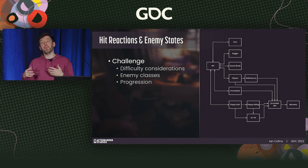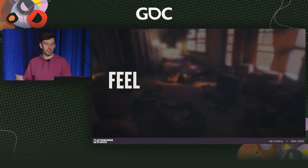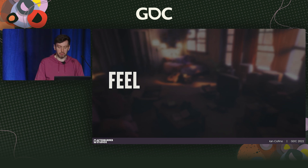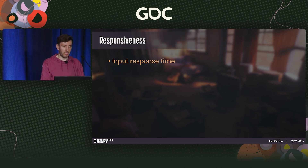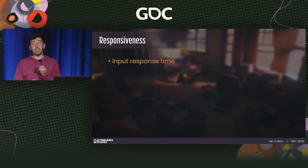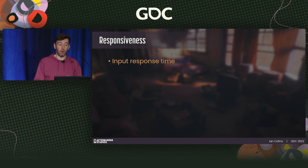Hit reactions not only sell the impact of a hit but also add a functional layer of depth to your combat system. This section is going to go over a variety of areas we focused on in Dreamscaper to make sure combat was as satisfying as possible. First: responsiveness. The shortest time from a player's input to the corresponding effect on screen will feel the most responsive. For a title like ours with limited resources, we prioritized snappy game feel over fidelity.